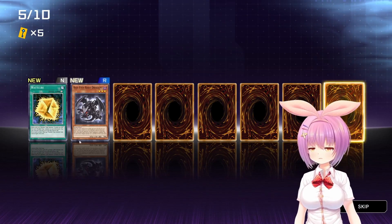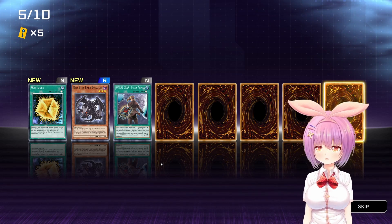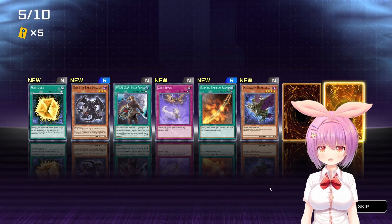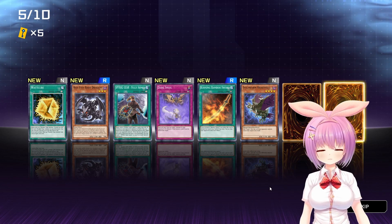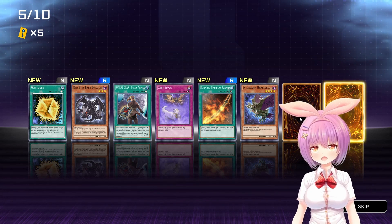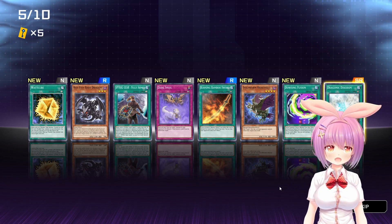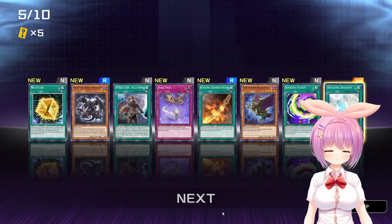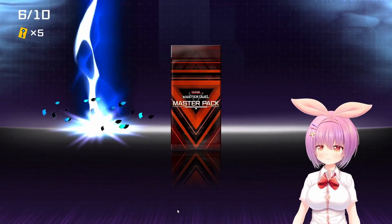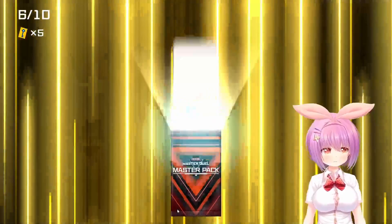Watt Cube. Red Eyes Baby Dragon. Spiral Gear Fully Armed. Dark Smaug. Burning Bamboo Sword. Evil Swarm Haraelsvieg - I can't say that. Douncing Fusion. And Dragonic Diagram. That one's a little more normal, but we still got a Super Rare. Still waiting for the normal pack here, man - like a pack with no Super Rares - but I'm not complaining.